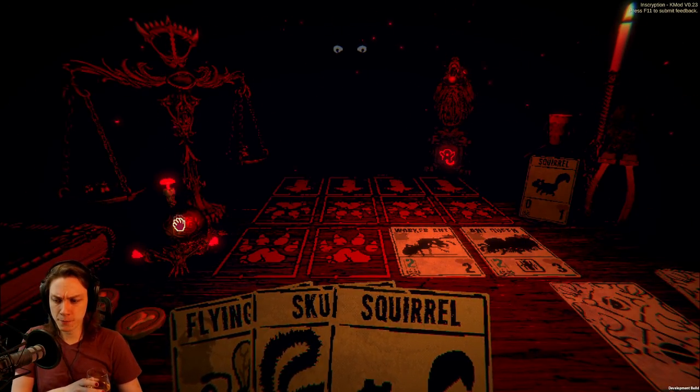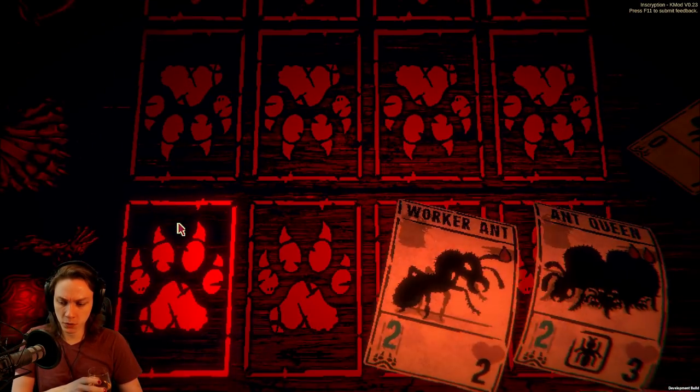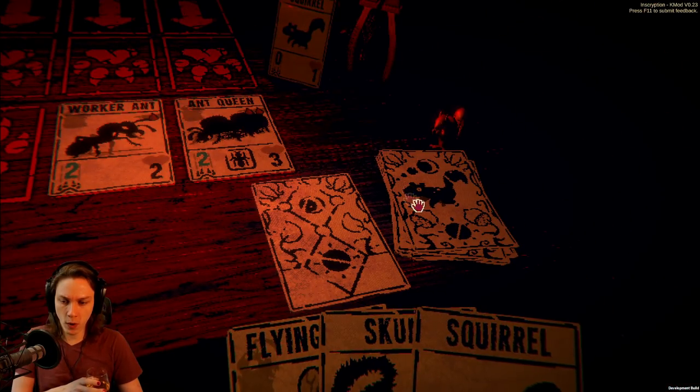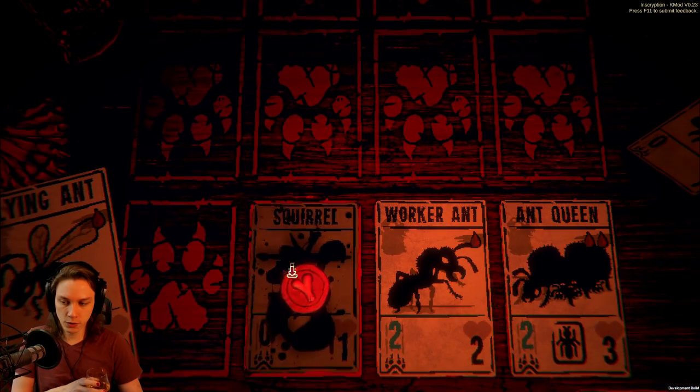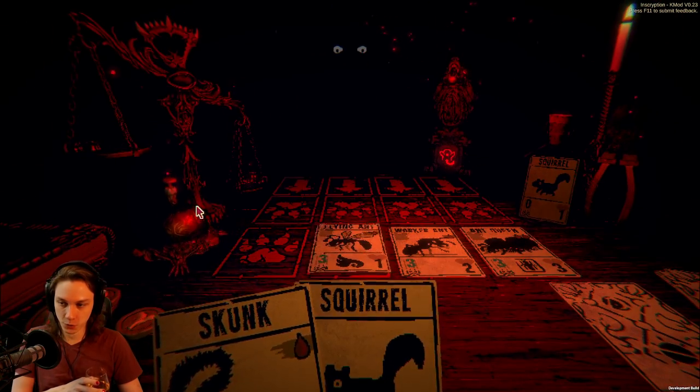I'm actually five off lethal, so I'm gonna hold here. Get myself one away. And then drop the Flying Ant to overkill by eight.